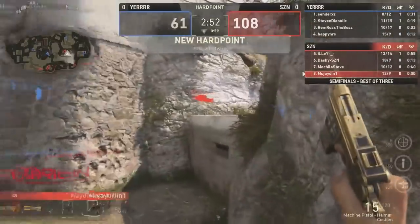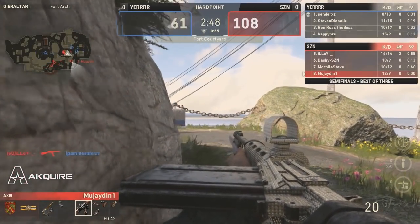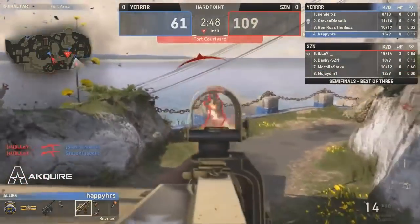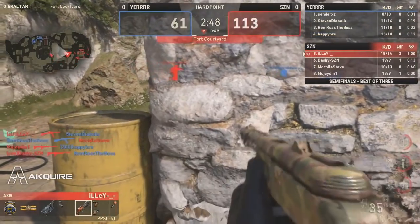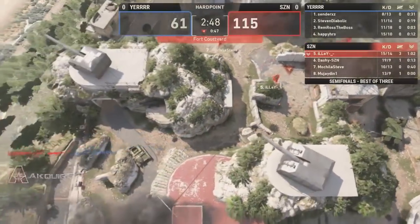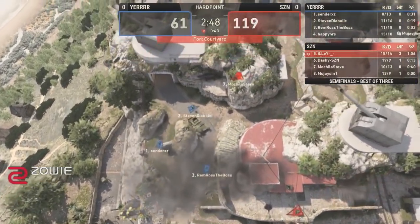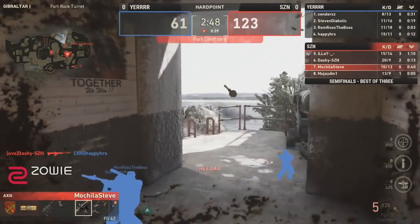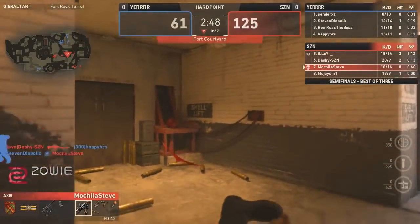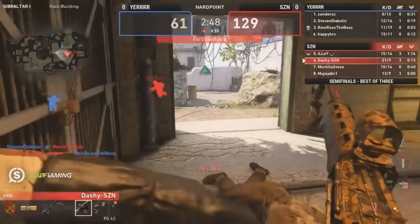It looks like player number eight, Jaden, could be contesting for spawns. But player number four, Happy — this is a big fight to win. Can he win it? No, not going to happen. Jaden is going to be there — two get cut down immediately. You see that back spawn coming in for the side of Yur. They have to make their way from that roadside, they have to try to enter in. Every time they die it's a good seven to eight seconds.